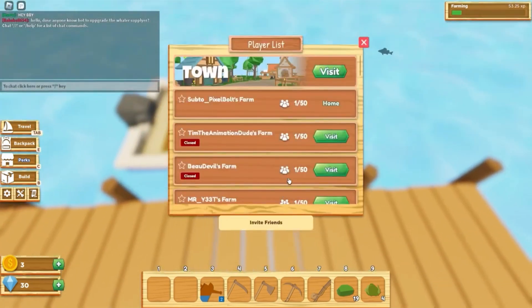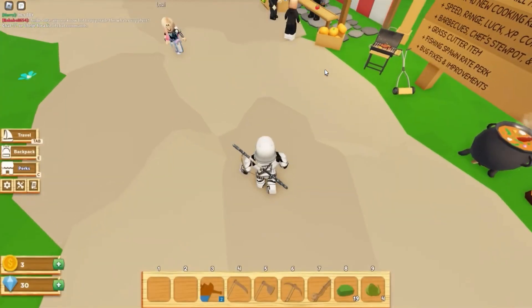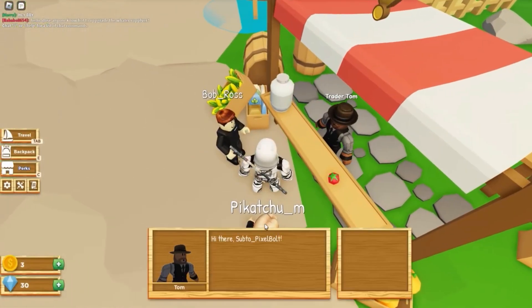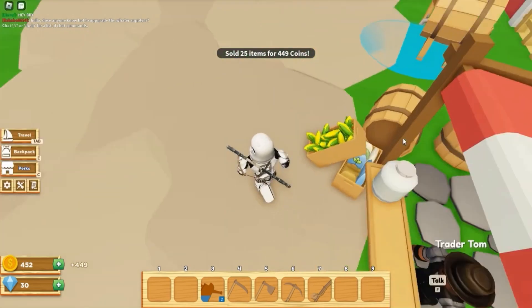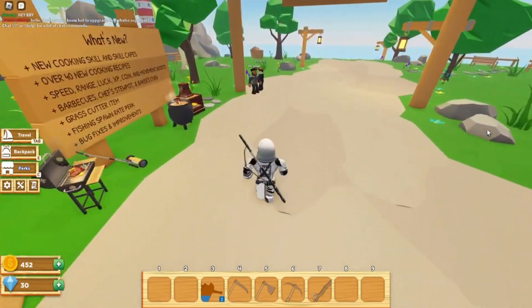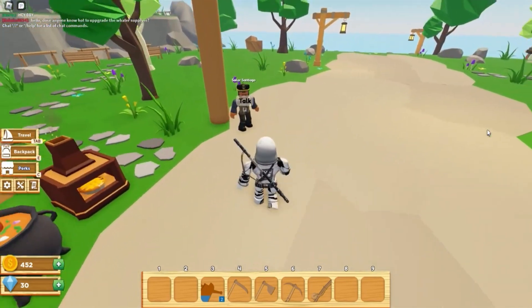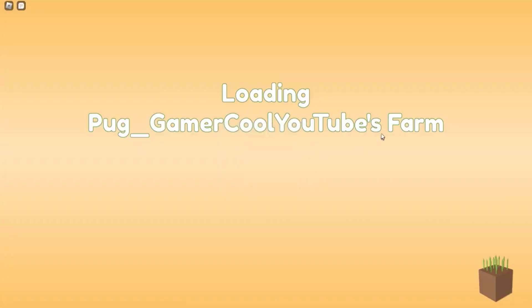Now I've got to sell this, and then I think I'll chop down some trees to level up my wood, not my farming. Let me go sell some watermelon and cabbage — 449 coins! Now let's go chop down some trees and sell some of it.